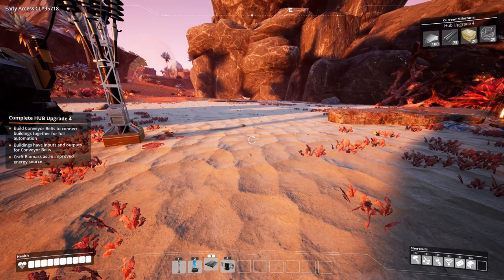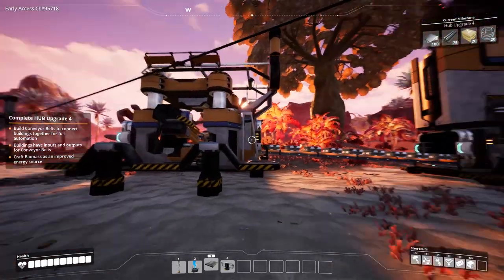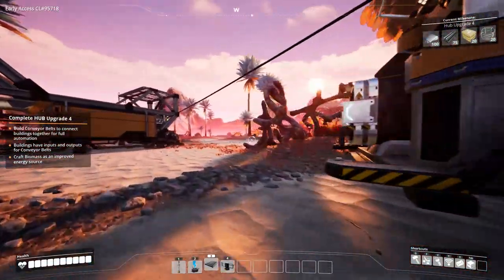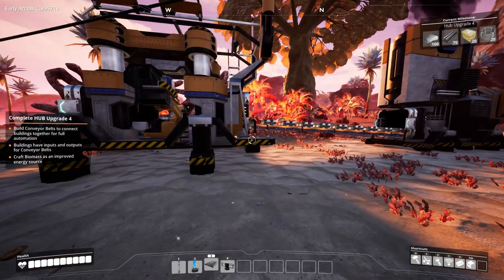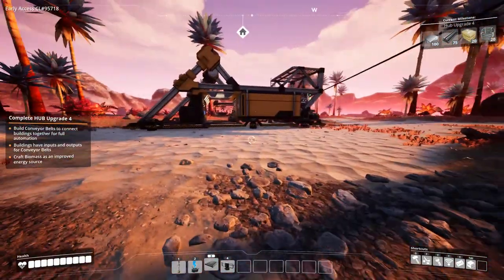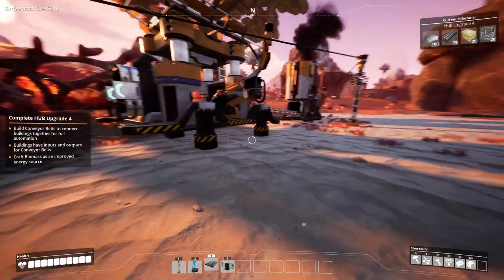Hello and welcome, my name is Mentorius and welcome to another episode of Satisfactory on the rocky desert. I just started building a little construction belt so that I can produce the iron rods and the plates.